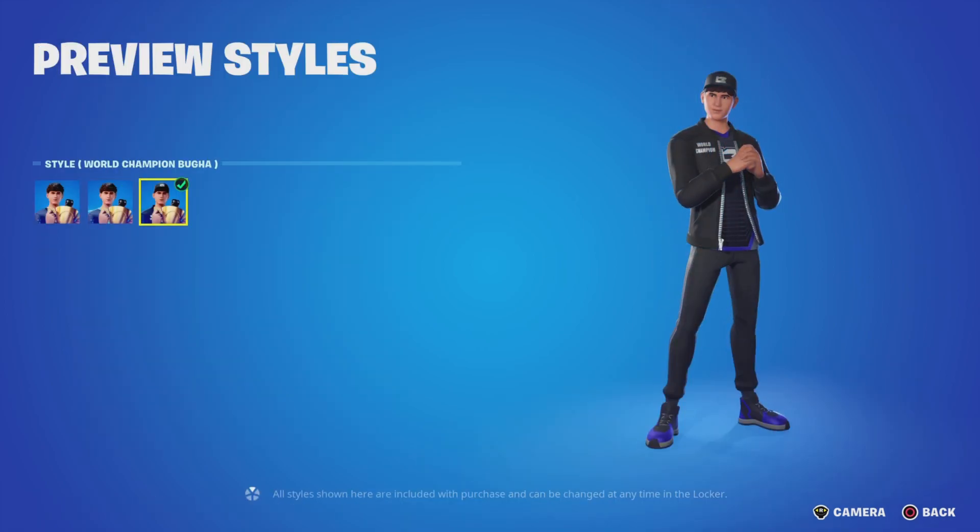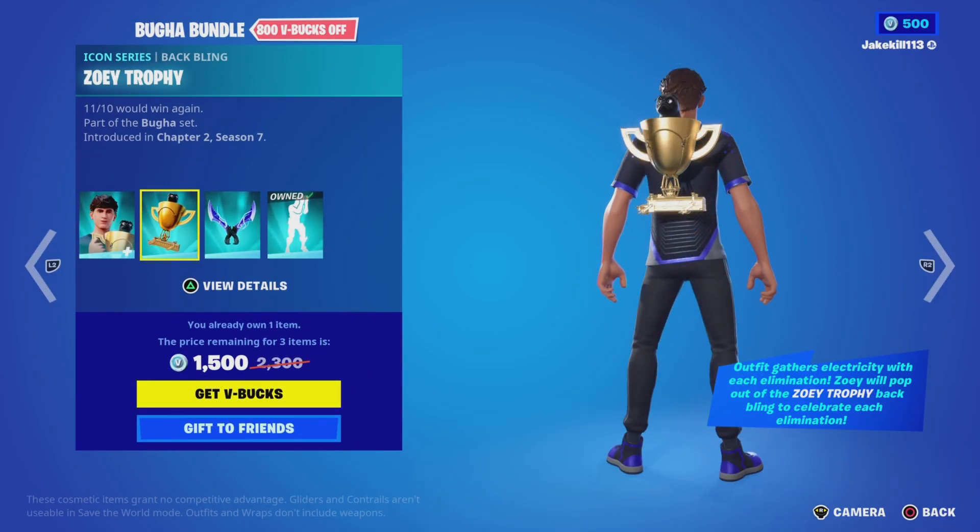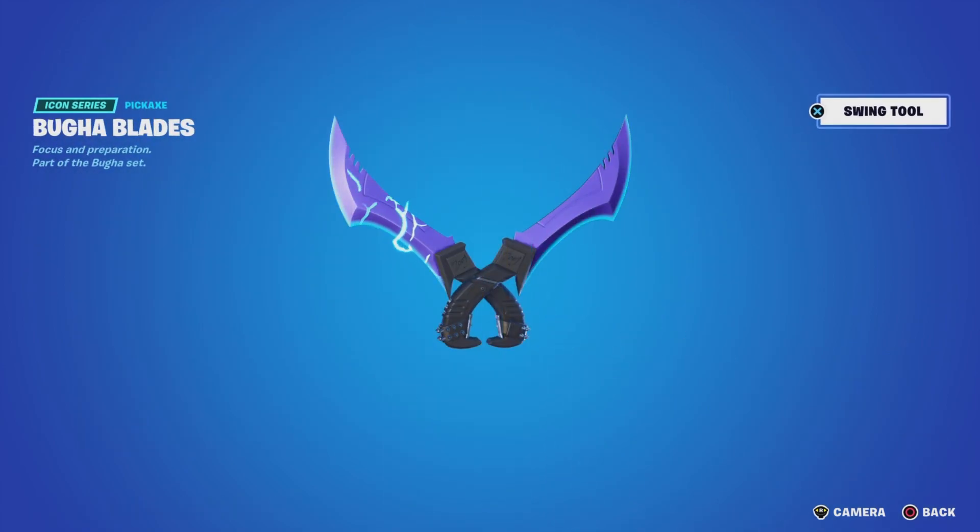We've got the Good to Go rap as well. We've got the Booger Buns with the styles — Booger Elite and World Champion Booger — with the Battling Zoe Trophy and the Booger Blaze pickaxes.